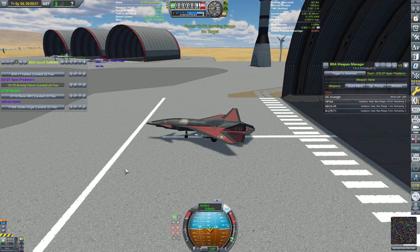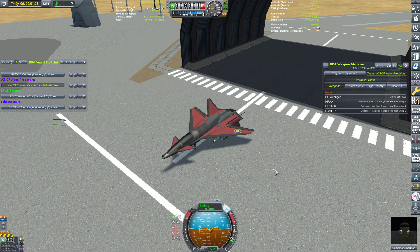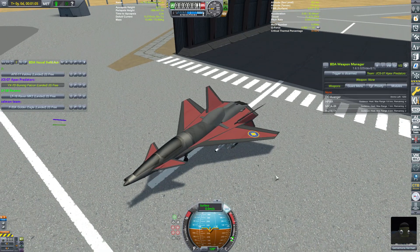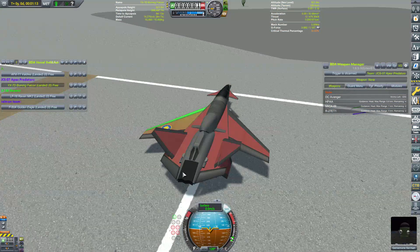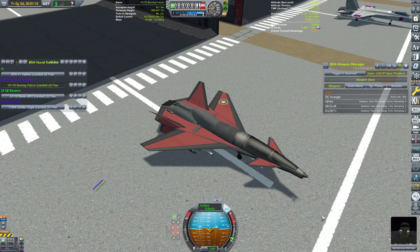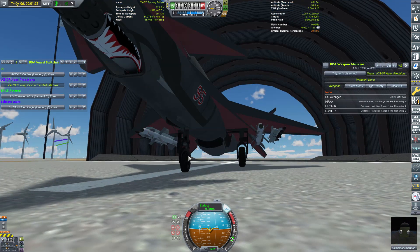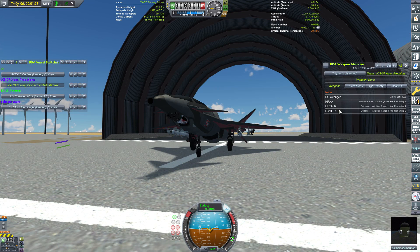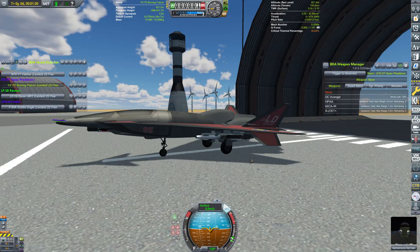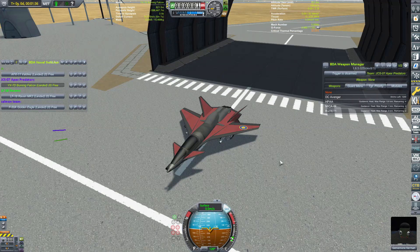Moving on to the JC-07 Apex Predators — you're familiar with Android and Lethal Dose at this point. This is actually Android's craft, the YX-70 Burning Falcon. Both aircraft on this team are single-engine TRTE aircraft, very similar to Raven's winning design from a while back. It's got the DC Avenger hiding under the cockpit with shark teeth on the gun, which is very cool. Four HPAAs, MICA IRs, and two R-27ETs going for a long-range, heat-centric loadout.